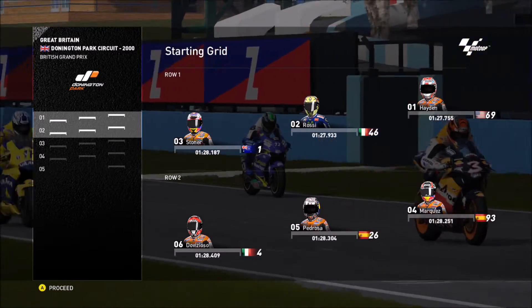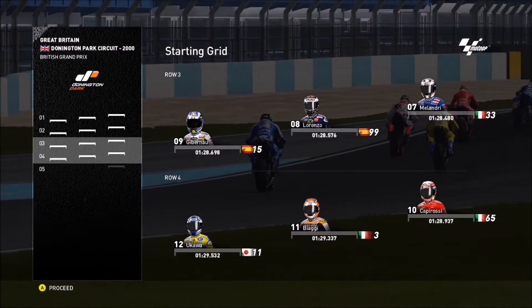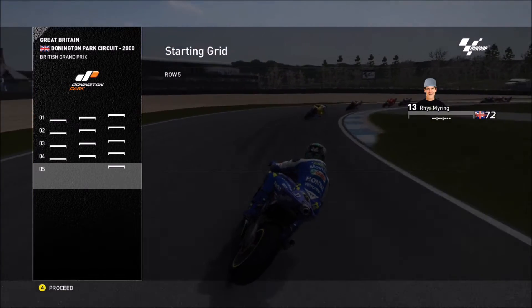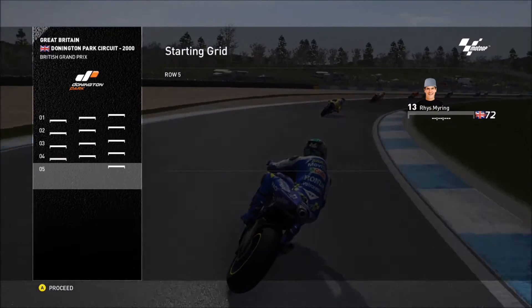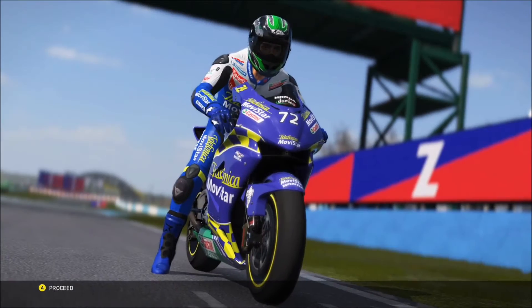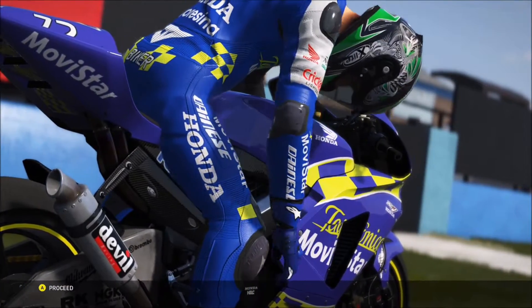Good look at the grid — this is a mixture of bikes. I think the newest ones in there are 2014, which are Rossi and Marquez. I'm riding the 2000 — I think I'm on the 2003 Movistar Honda. We're getting ready to start the race and obviously I'm starting at the back of the grid, so I have to try and win.